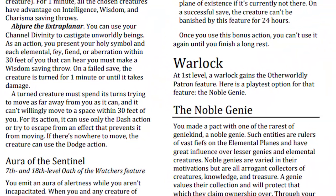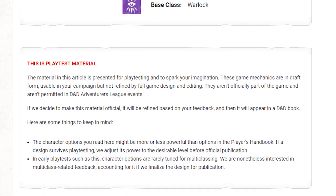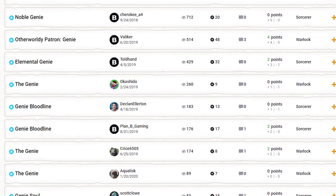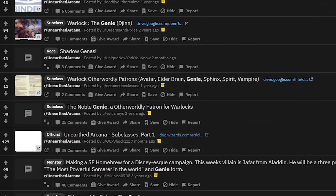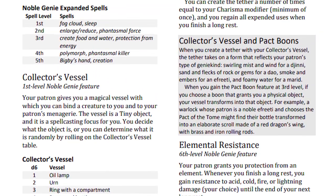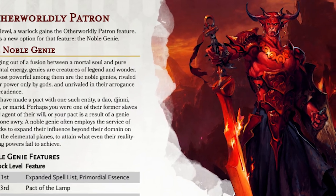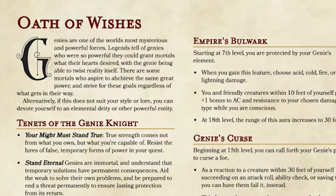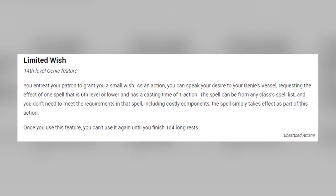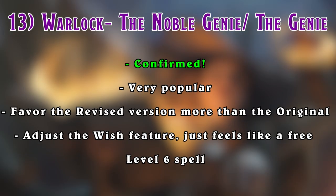And then there's the Noble Genie, and the less Noble Genie - The Genie. This subclass, along with the Armorer, falls into a strange category I like to call: they've been homebrewed into death because everybody has wanted it in D&D since the very beginning. There are so many versions of the Genie Warlock patron that give the unofficial version a lot of unfair competition. I don't think a lot of people liked the Noble Genie version because of this, and also because it wasn't that great. I think a lot more people have liked the new version, myself included, but I've already seen great Genie subclasses out there that players will probably still prefer over this one. My only issue is that the capstone feature just feels like a free level 6 spell slot that can be accessed every few days. It's already been confirmed to be in the book, so we'll just have to wait and see.